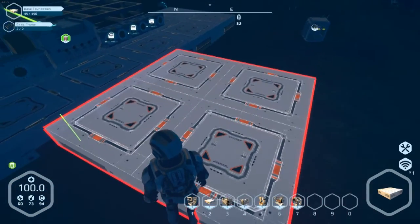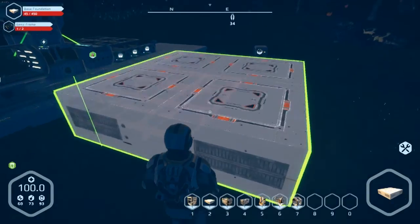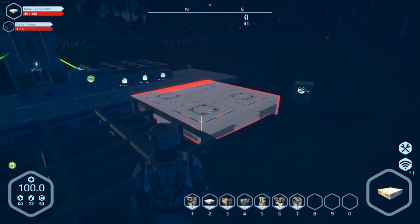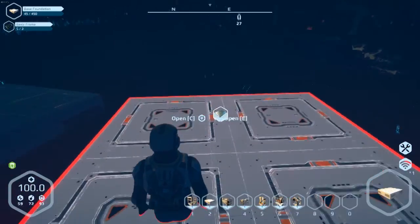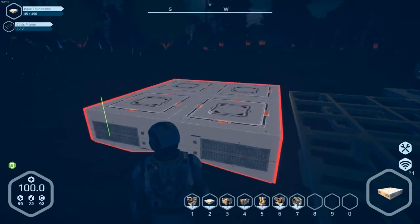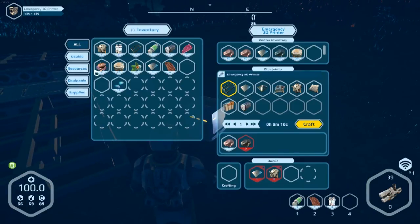The wireless item dispenser that lets you access your inventory wirelessly is currently not working — I don't think I have it connected properly, but I'll figure that out. We're gonna place some more floor tiles. This is the base foundation. I need another basic frame, so let me craft a few more. The emergency 3D printer is the starter printer for crafting — it's free, doesn't cost any resources. It's the bare bones when you first start out, but it'll get you going.